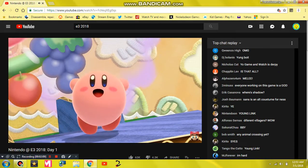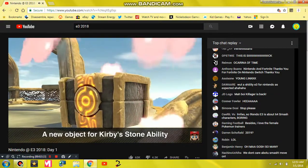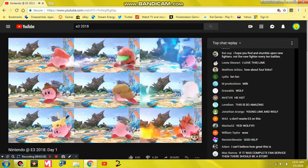Kirby is his usual puffy self, but we've added a little something to his Stone ability. He has a copy ability for every fighter, so the more fighters we have, the more challenging he becomes to develop.